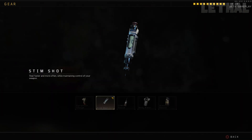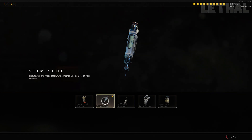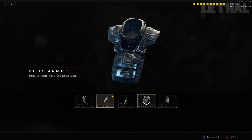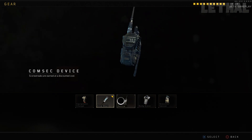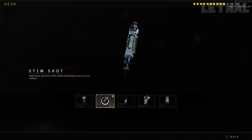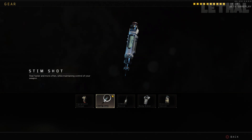For the gear, I'm actually using Stim Shot — hands down the best thing you can use right now. Body armor is pretty good, but it's really easy to shred through. Stim Shot gives you faster healing, and you can move while maintaining control of your weapon when popping a Stim Shot. One thing you guys might not know: you can actually slide, shoot, and use a Stim Shot at the same time, which is kind of overpowered. There were a few times where I was able to slide, shoot my weapon, and also pop a Stim Shot and get those kills, which is pretty unfair if you think about it.